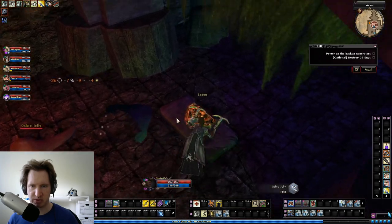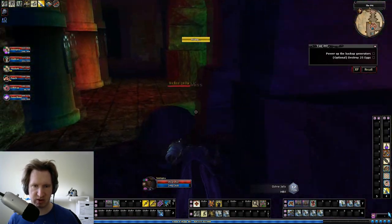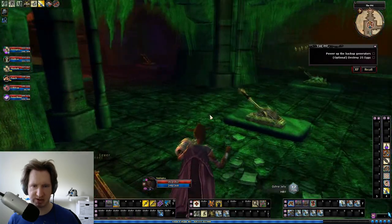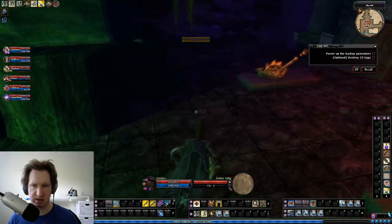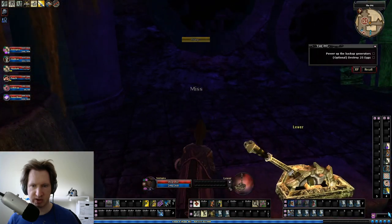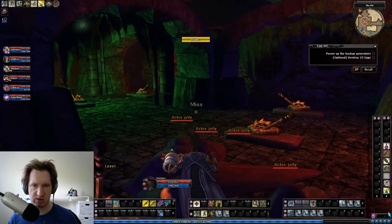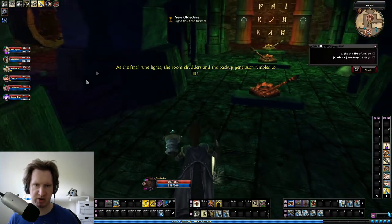First, just follow the path I went, which is basically just running up. Once you do that you're going to come into this lever room. All you have to do is pull all the levers on the outside on all four corners and the middle lever - it's like a button puzzle, all four corners and the middle, and then this will be done.